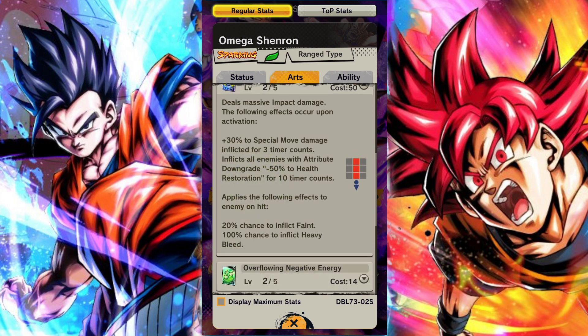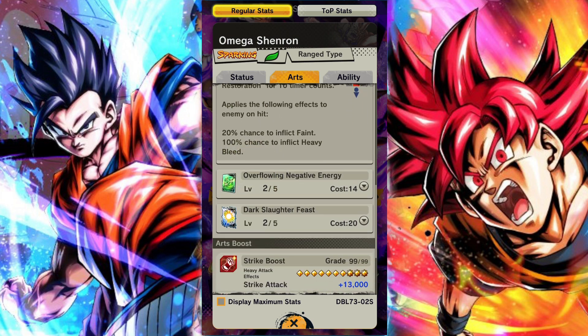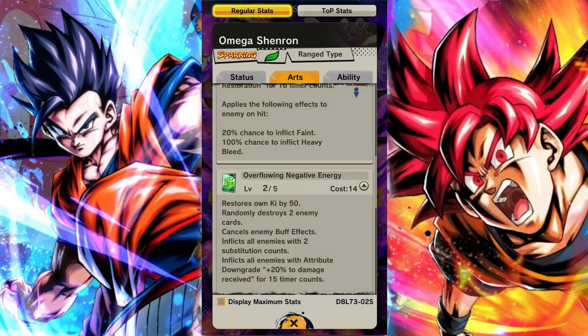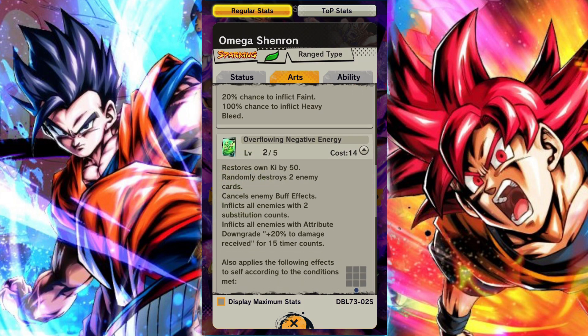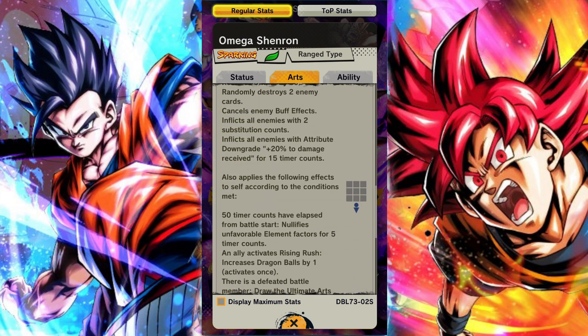One of the first major things is he has a nullification for unfavorable element factors for damage and damage received whenever he enters the battlefield, which is huge. Makes him really tanky, really allows you to stop the flow of the opponent. He seals their special arts card as well, which is huge, and that can activate twice.